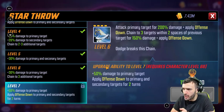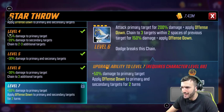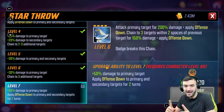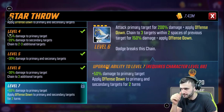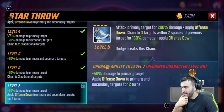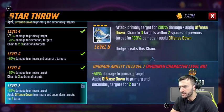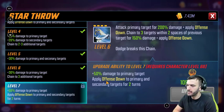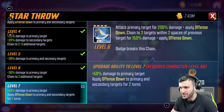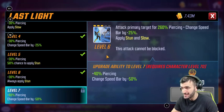Let's jump into her special ability: attack primary target for 200% damage and apply offense down, then chain to three targets within two spaces of the previous target — keep in mind it's within two spaces, not necessarily in a row — and applies offense down to them as well. If you T4 this, you get 50% more damage and always apply offense down to primary and secondary targets for two turns. In my opinion, this is an automatic T4.